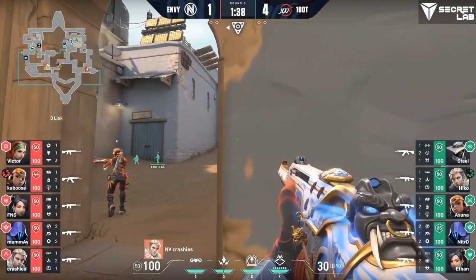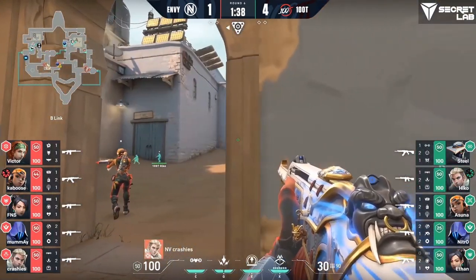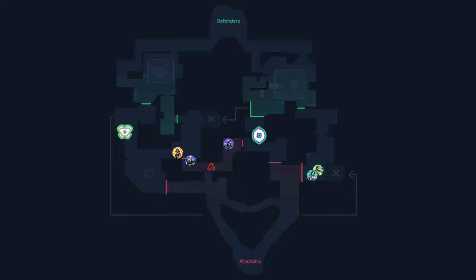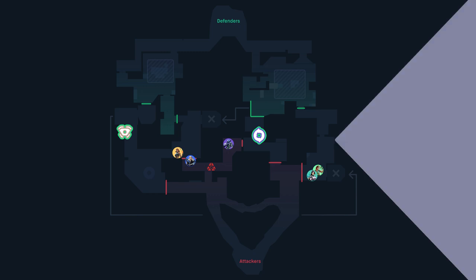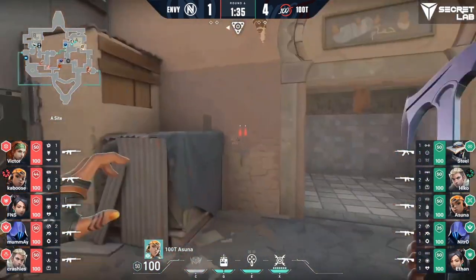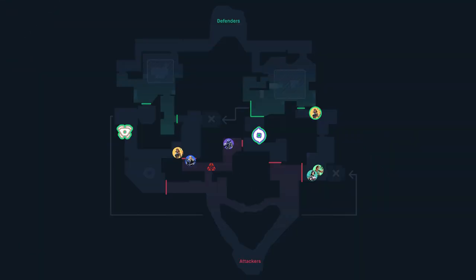To start us out, we have a standard enough default. We have Raze and Sova towards mid, Omen playing a fairly static hold on A short, and Sage and Sky fighting for showers. In the early round, Raze and Sova try to exert some pressure onto mid, as well as Sage and Sky doing likewise for showers. We get some early utility from the defensive side in the form of a spy cam going down B long, as well as a dark cover landing A short. A quick follow-up is some contact for our showers players, seeing the defensive Raze who immediately falls off that angle with no damage traded either direction — just some rogue bullets.